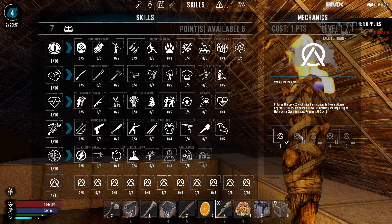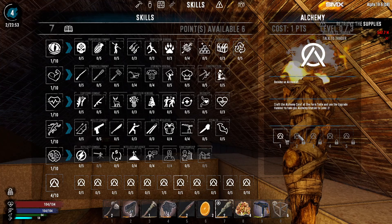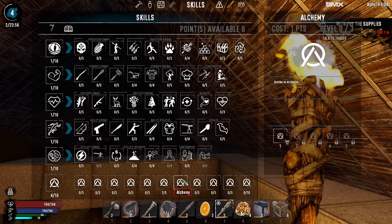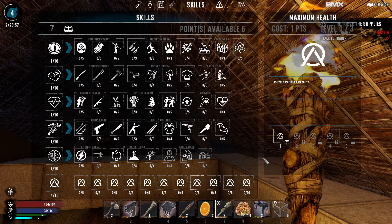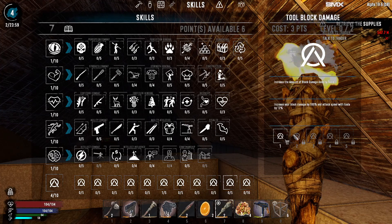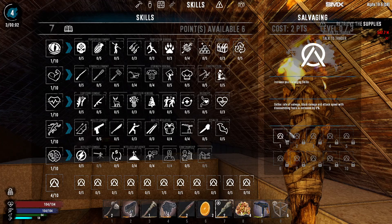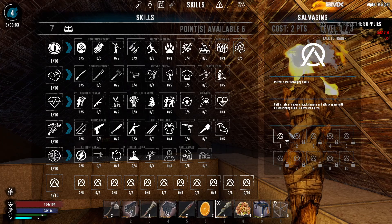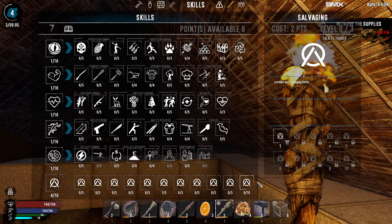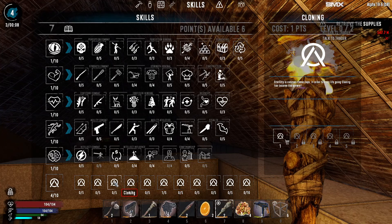I'll put all points into mechanics, but look - there's alchemy too. The alchemy table - I'm not really sure what you can do with it. Maximum health just increases your maximum health, stamina is the same, and salvaging increases your salvaging speed - skills just improve the rate of salvage, block damage, and attack speed. That's probably good if you're a mechanic.